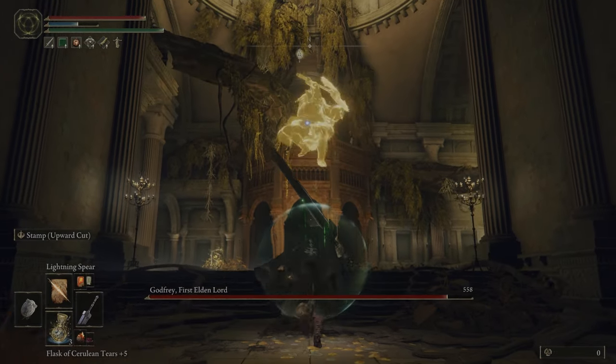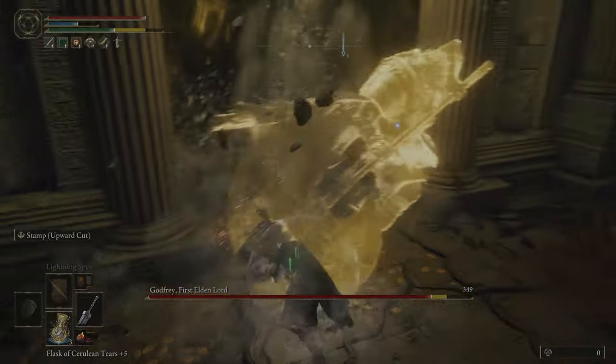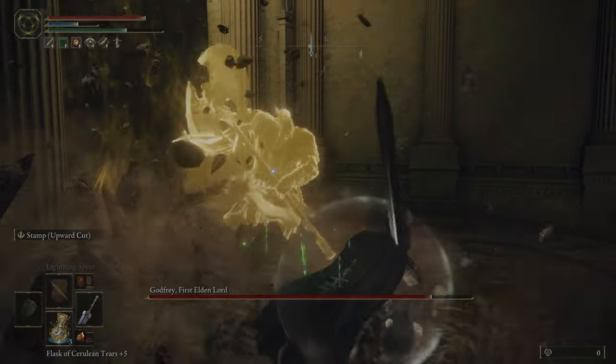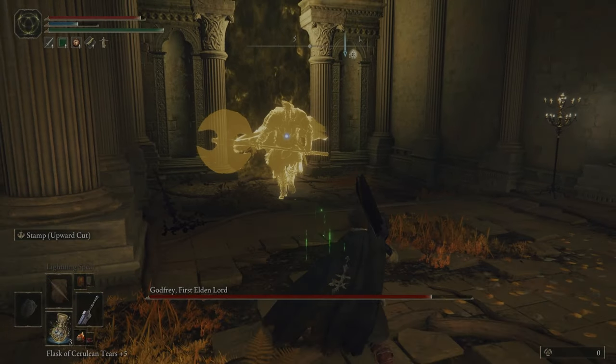Hit him with two bolts, and then he's almost always going to do this jumping attack where he throws his battle axe at you. You've got enough time for a jumping heavy attack, but you're going to need to jump immediately after because he always does a stomp. After that opening sequence,